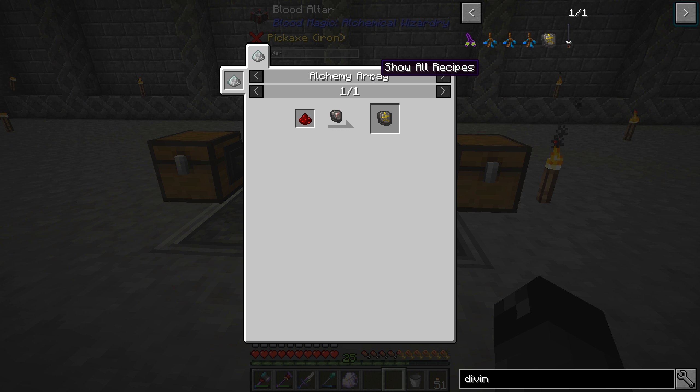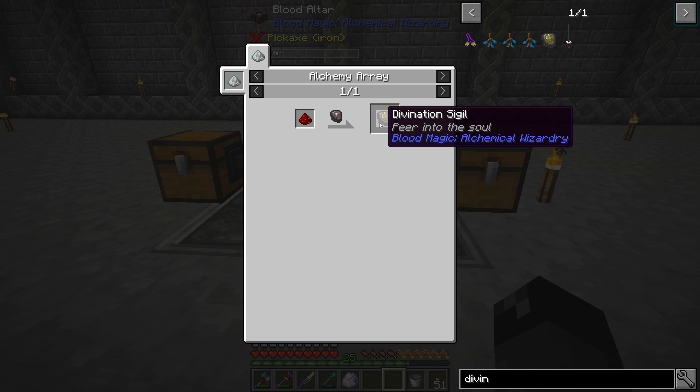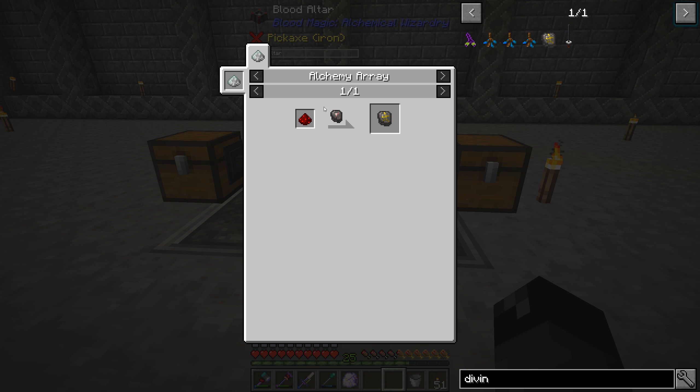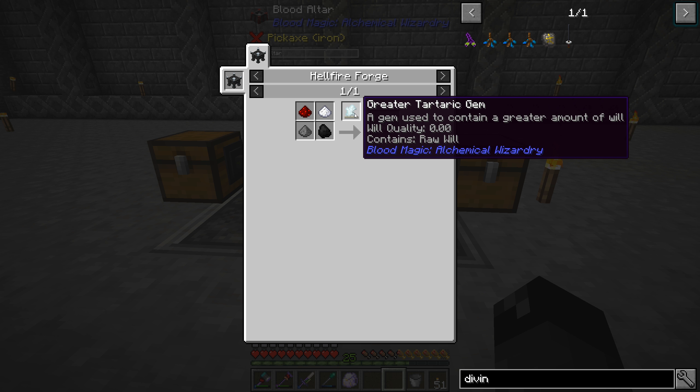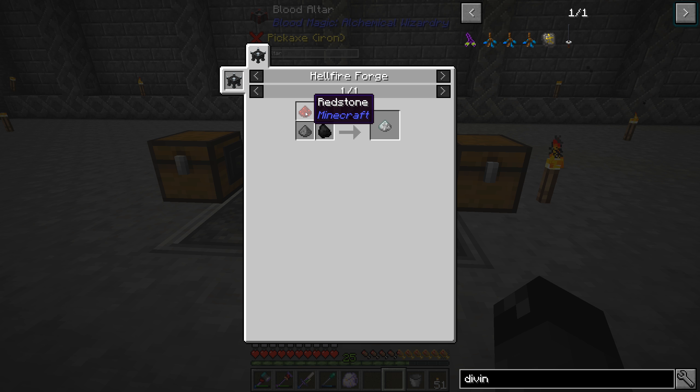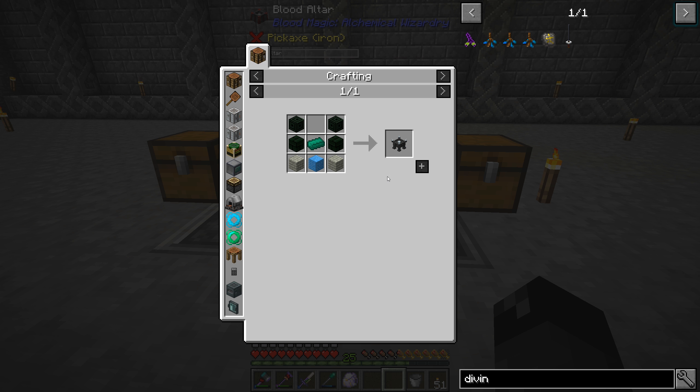In order to make one of those, we have to do an alchemy array. We need Redstone plus a Blank Slate to make one of these, but we need Arcane Ashes in order to perform this process. The Arcane Ashes are made in the Hellfire Forge. We can use a Tartaric Gem or Demonic Will plus White Dye, Redstone, Gunpowder, and Coal - that's not that big of a deal. We need to make a Hellfire Forge, and to make the Hellfire Forge we need Abyssal Stone.